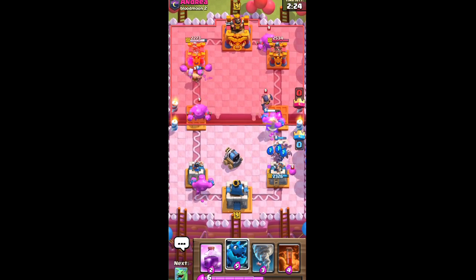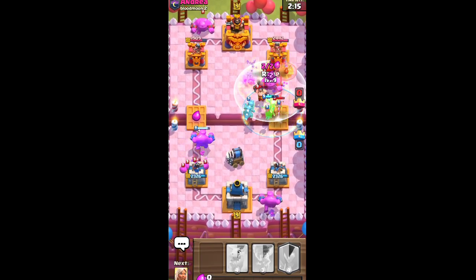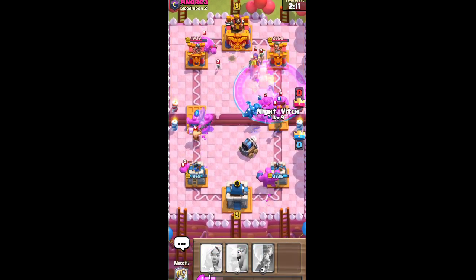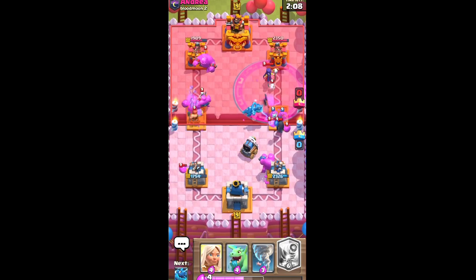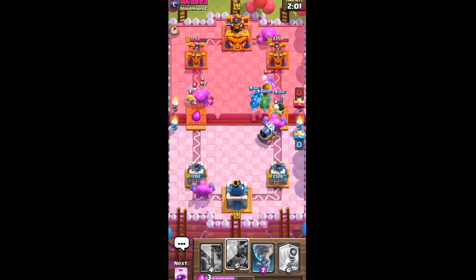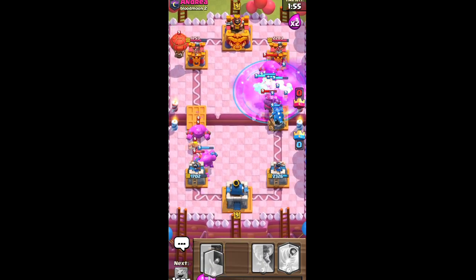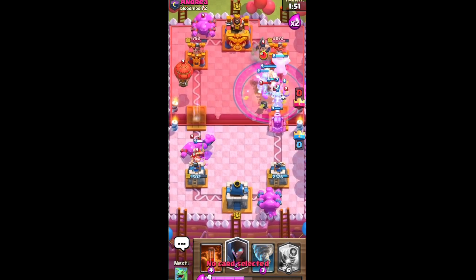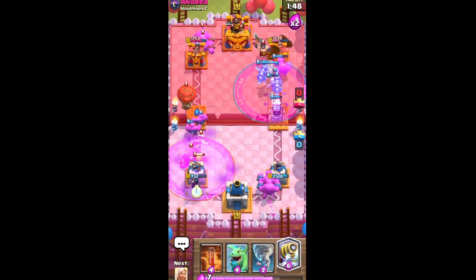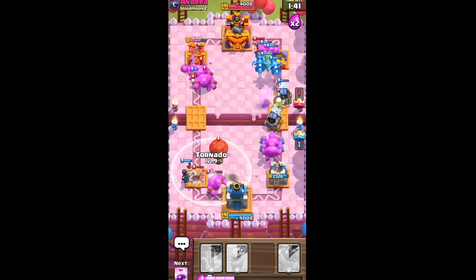He doesn't have much profit. I can go for a push here. We just need this deck to work in the game — build this up. I'm going to let the bomb go to that side because I have units to protect myself. I'll take it with my knife and clear out.